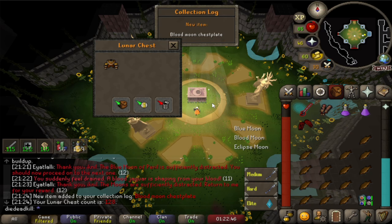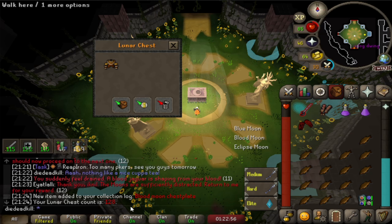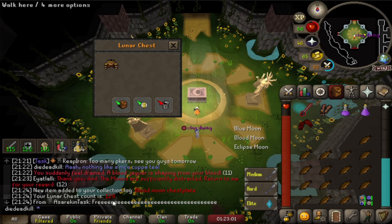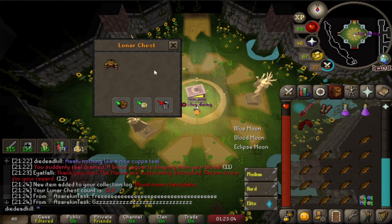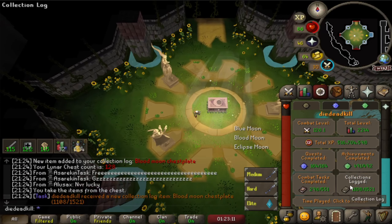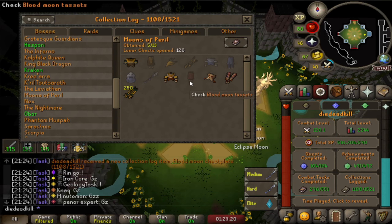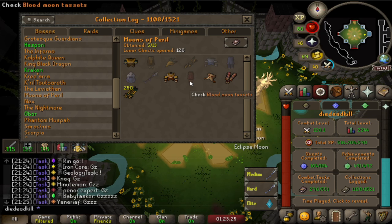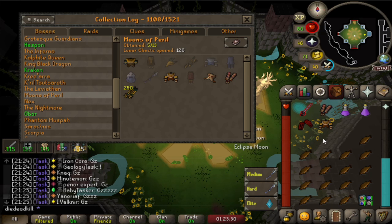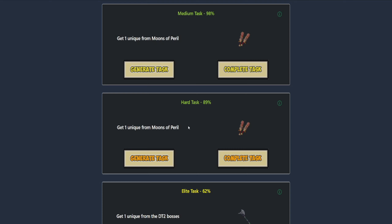Oh, finally! And it's a Blood Moon piece - 128 lunar chests. We've doubled our KC just for this one item. I'm happy to get this. It's a Blood item which means looking at the collection log, we're 3 out of 4 for the Blood Moon items. That means if we just get the Tassets, we're free from the Blood Moon. I have never felt such relief from getting an item before. That took way longer than I imagined.